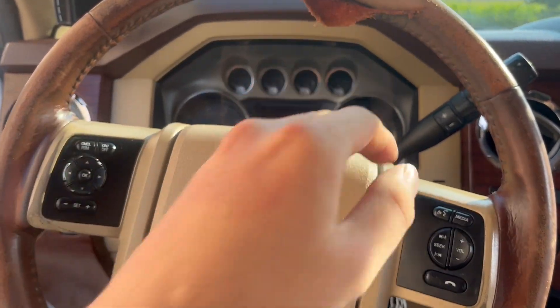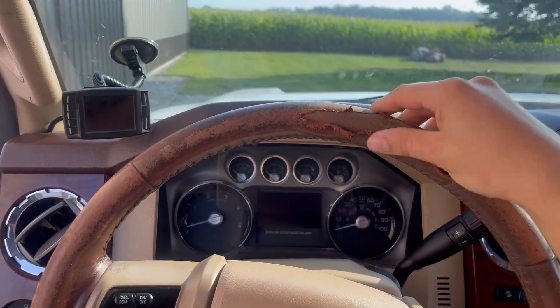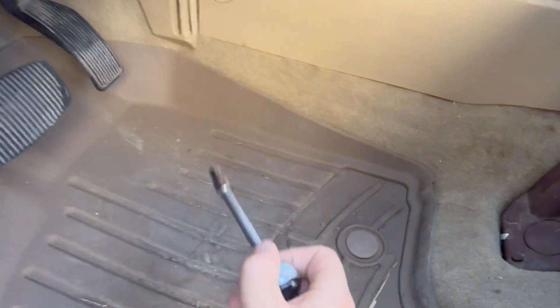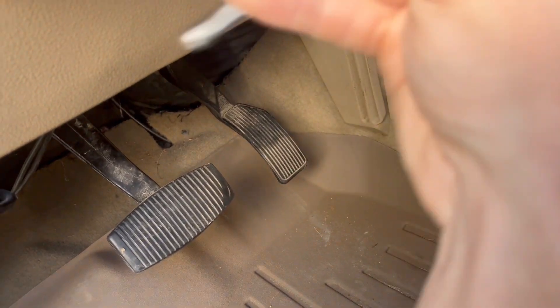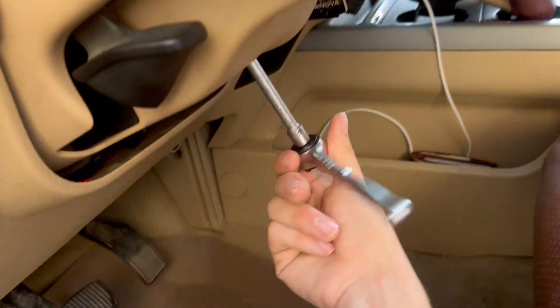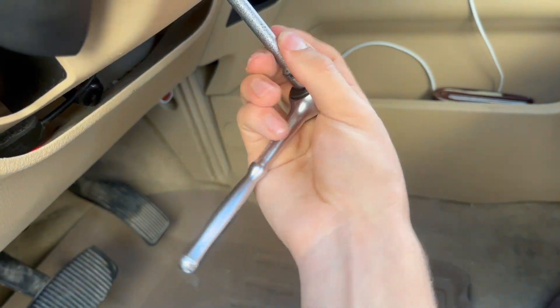Let's see how I'm going to pull this clapped out steering wheel off. From the looks here, I've got some 5.5 millimeter bolts in here that I'm about to pop loose real quick. Looks like there's just three of them, and then I should be able to pull all this plastic from back here out and see what I've got to do next.